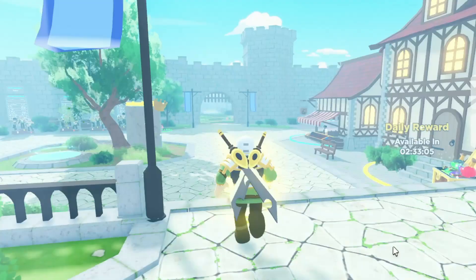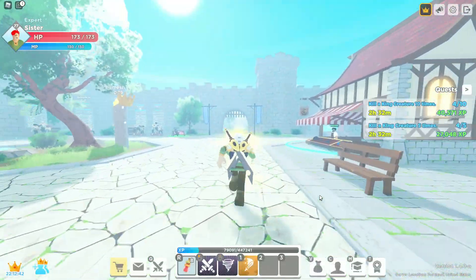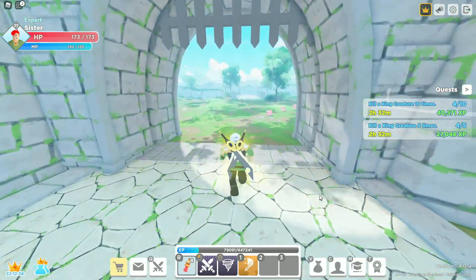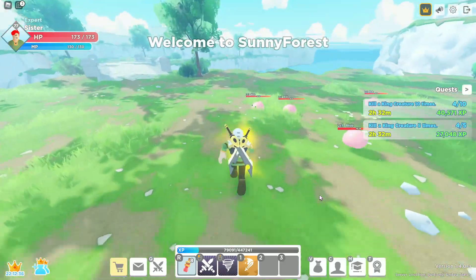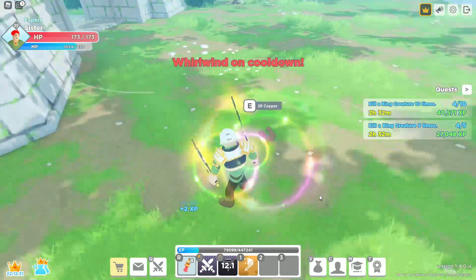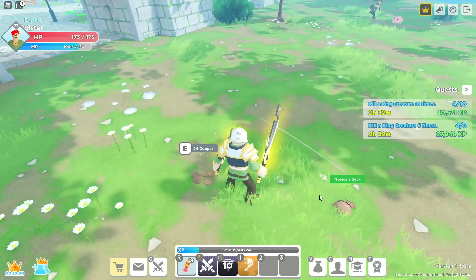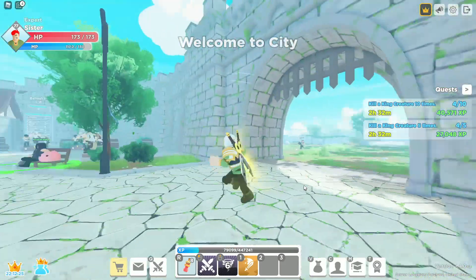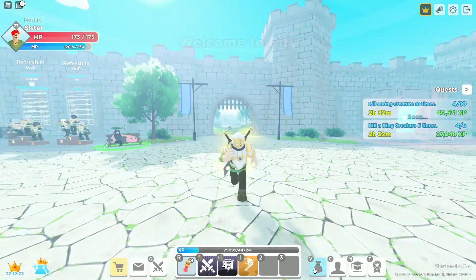First things first: always make sure you collect your daily. Basically, how the pet eggs drop is there's a rarity between common and legendary, and you get them from every single regular mob in the game. The bosses do not have drops, so basically you just go over and kill stuff. They do have stats, they do have bonuses, and I do have two lovely eggs.